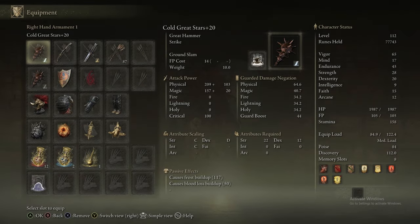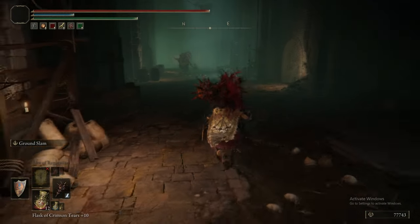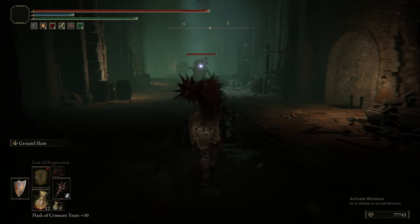Hi and welcome back to Elden Ring the Ultimate Guide Part 30. Today it is Shunning Grounds. If this is the first time you've watched any of these guides, we recommend you watch the video linked in the description. If you've got any tips of your own, stick them in the pinned tips comment so people can look over for more tips for the area. We are in the Subterranean Shunning Grounds at the First Grace.